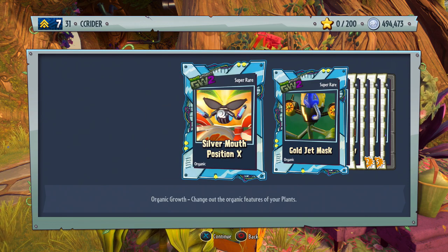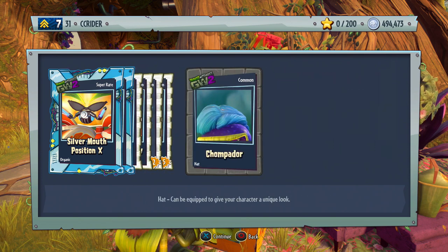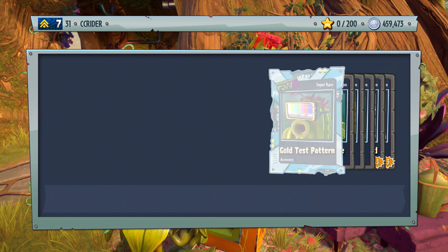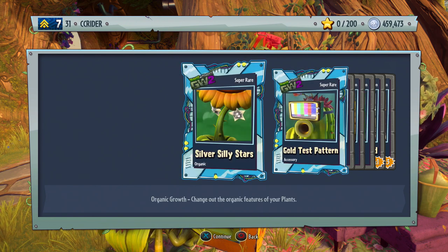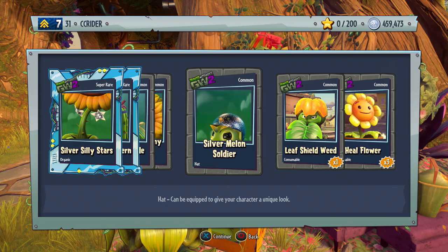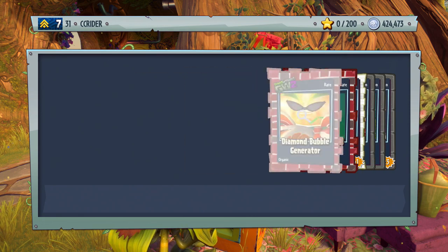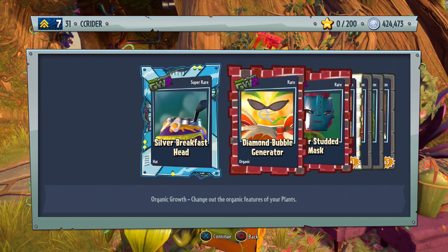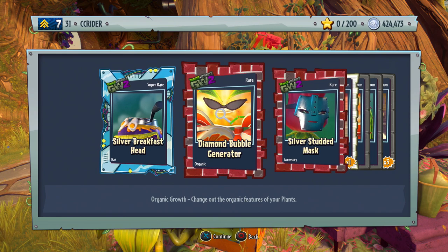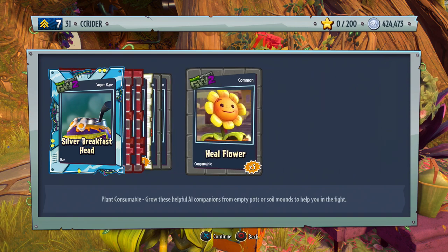Come on now, we just gotta believe — believe in our hashtag Zebraluck. The silver silly stars, which is super rare. The gold test pattern, stripe override, diamond sunny goggles, silver melon soldier, leaf soldier, heal flower. At least we're getting some consumables here too, which is helpful. The silver breakfast head — we're starting to get some undesirable stuff here, when that's our big unpack it's a little disappointing. Diamond bubble generator, silver studded mask, dandelion weed, gold super shutters, pointage slots, and heal flower. Getting a little nervous — we haven't gotten too many good things in these last few packs.